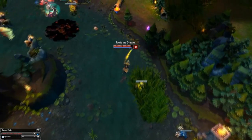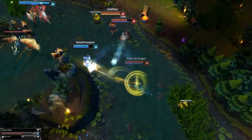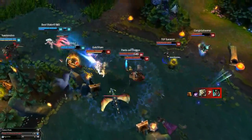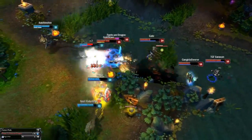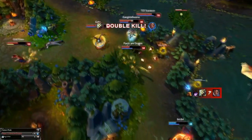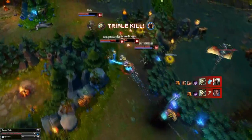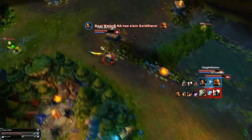In a teamfight, your mindset should be to clean up the fight — that means killing whoever is low or seeing kill potential on someone and going for it. Pop your ult when the teamfight starts, then use Ghostblade plus Blade of the Ruined King on whoever you're targeting, keep diving on whoever you can kill, and then get those resets and keep killing people. The only time you should use Meditate is if you think you're going to get focused — the mindset is almost the same as using Zhonya's.